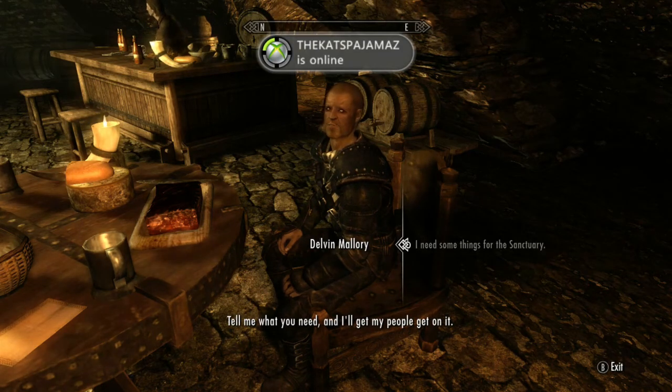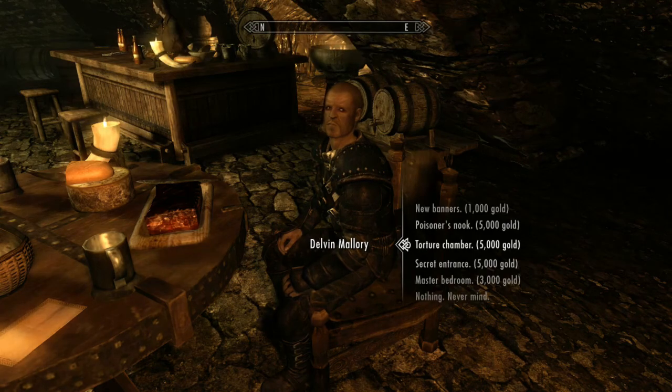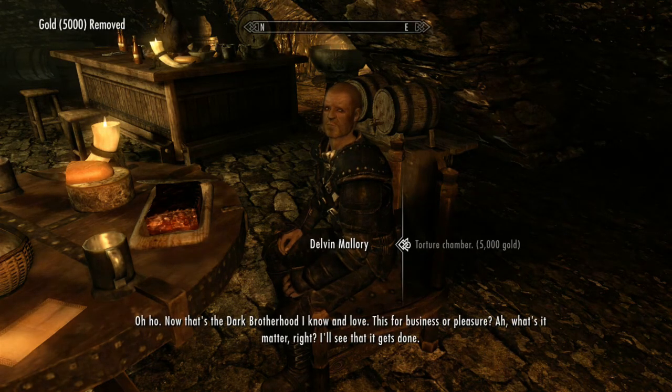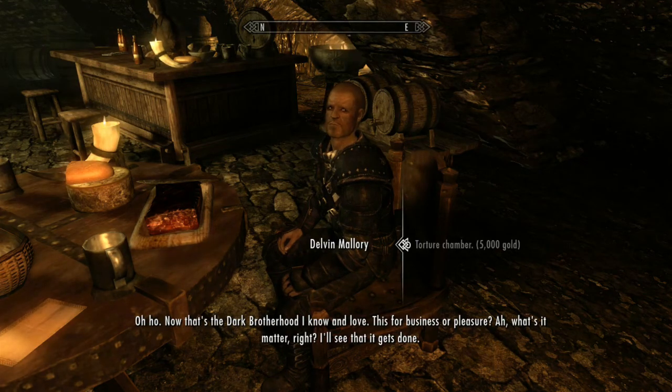You're going to want to buy a Torture Chamber. You can buy whatever else you want in the Sanctuary, but make sure to buy the Torture Chamber first because this is essential to do the quests.